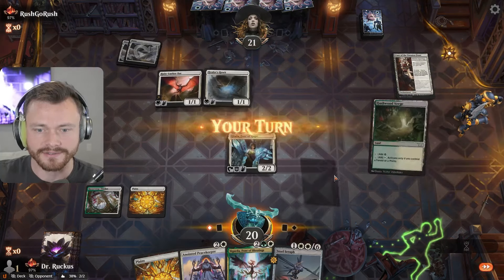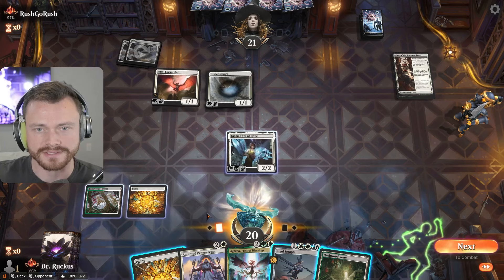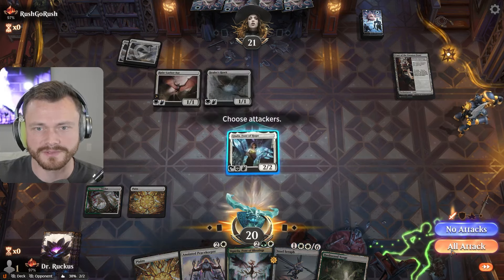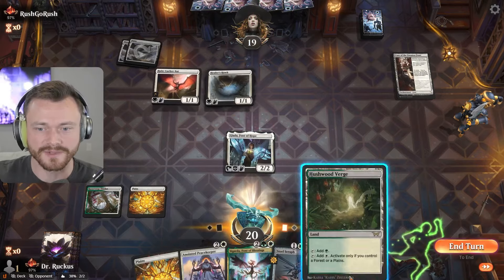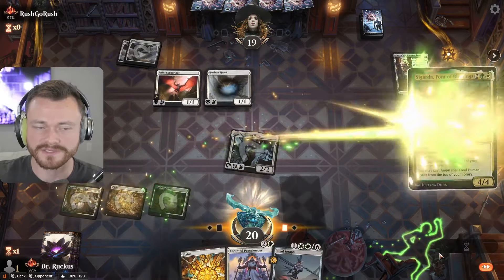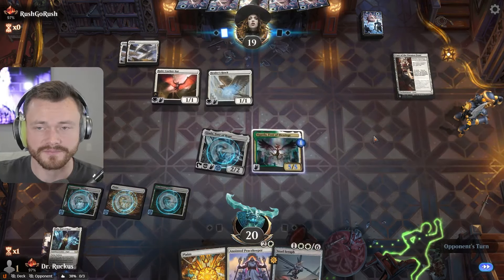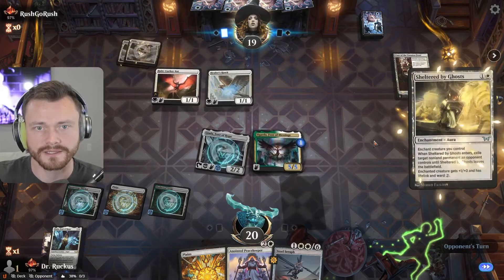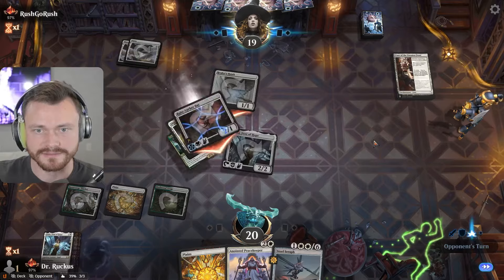We could take the Knight-Errant or just go right into Sigarda. I don't really want to attack — I don't think they want to trade either. Free money — let's go! Let's try Sigarda, let's see how this goes. It's a 5/5, another guy out on top. The question is do they Knight-Errant in response? No — they do have Shelter by Ghosts. That's sad.